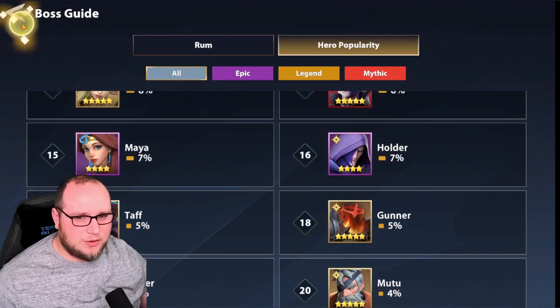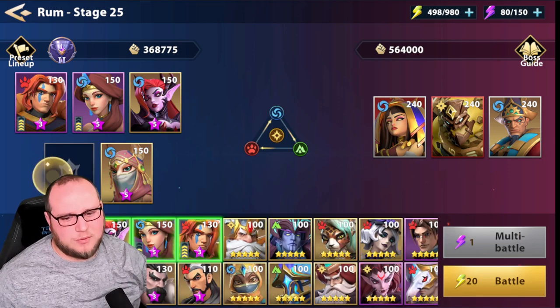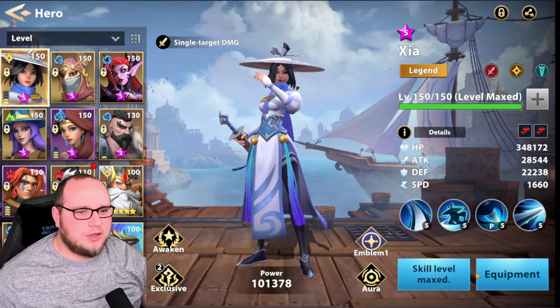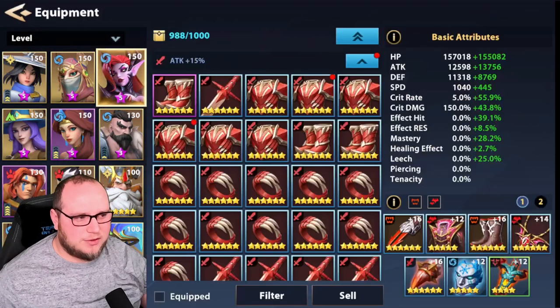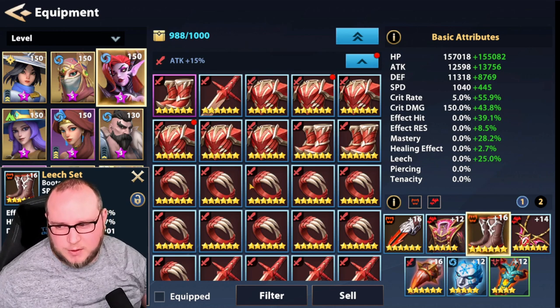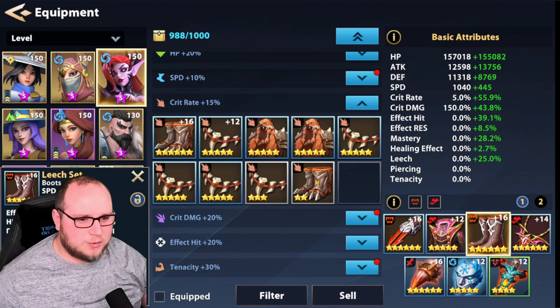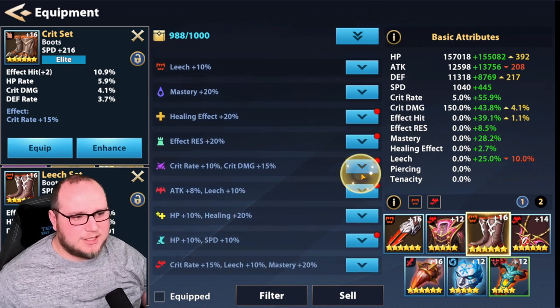What I'm proposing is we already have Zaya in really good Fearless gear — there would be no sense in swapping her out because we already get the crit rate from that. However, Margarita is not necessarily in Fearless gear. She's got Fearless there, and then she's got Leech for her weapon and for her boots. The problem with this though is the boots are Leech, which is huge because that's the speed bonus. However, if we could possibly get some crit rate with speed boots — which we do have right here — that would be huge, or if we were to get Slayer.